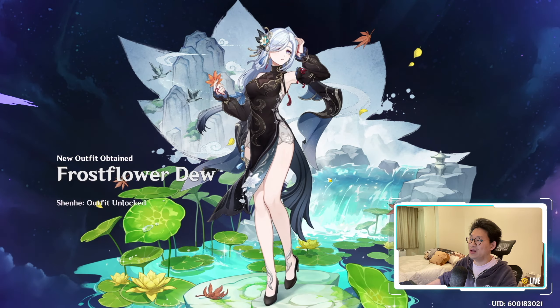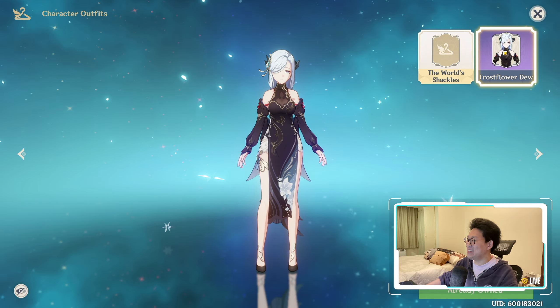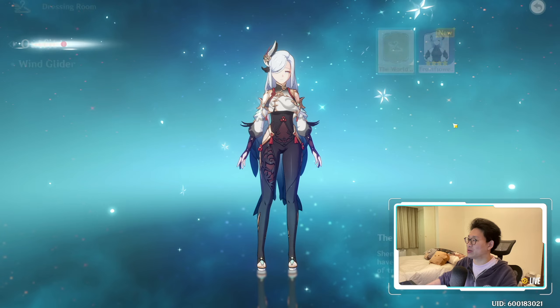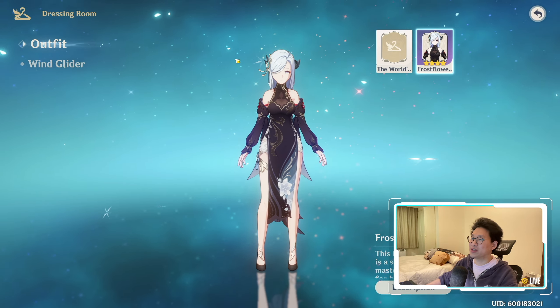And wabam. Oh wow. Look at this artwork. Oh my god. That is clean. So let's equip that outfit now. Let's go over here — Shenhe dressing room. Switch to this. Yes, this is called Material Desire.